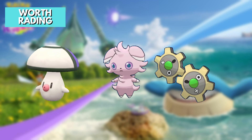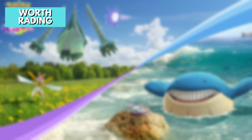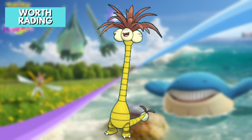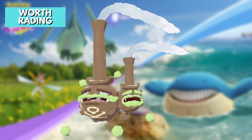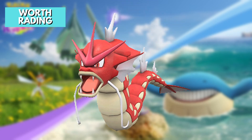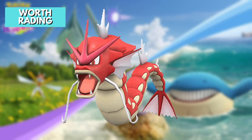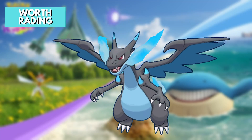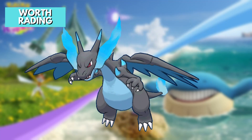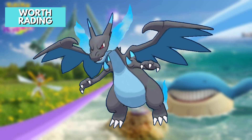For tier-1 raids, only Clink and Espurr are worth raiding because they can be shiny. For tier-3 raids: Alolan Exeggutor for the permanent boosted shiny odds of 1 in 64; Galarian Weezing because it can be good in Great League and can be shiny; Gyarados because it's good in any PvP league, has a good mega evolution, and is a budget Water and Dark raid attacker; and Snorlax because it can be shiny and is good for PvP. For mega raids, raid Mega Charizard X for its mega energy since it's a budget and good mega PvE Pokemon.